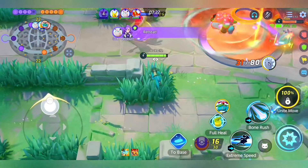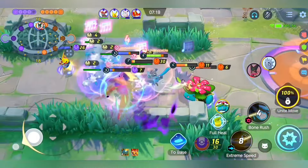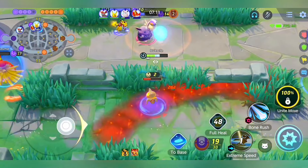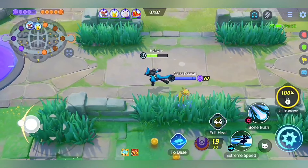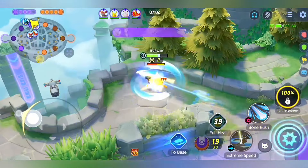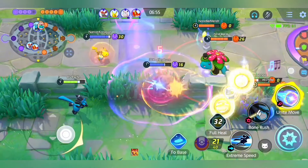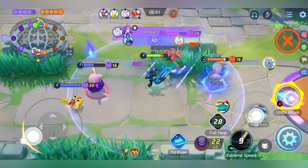When using Extreme Speed, try to hit multiple targets, and especially locking down attackers is very effective. Also, when choosing a battle item, Full Heal is one of the most important items for Lucario. Because while doing Extreme Speed, you are very prone to CC — that's why you need to pop your Full Heal when performing Extreme Speed in order to continue your combo.